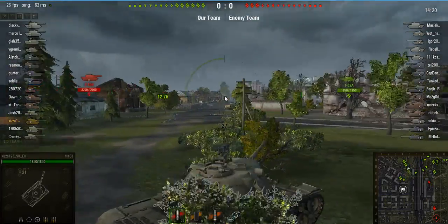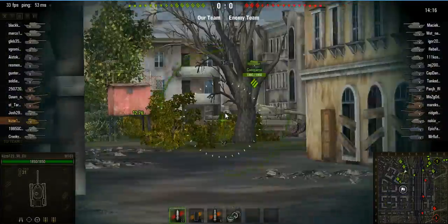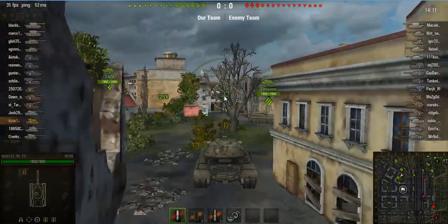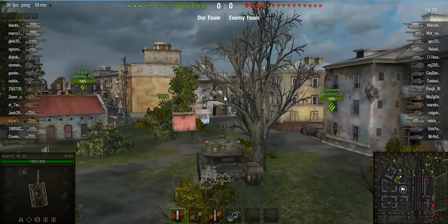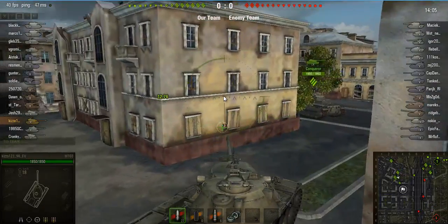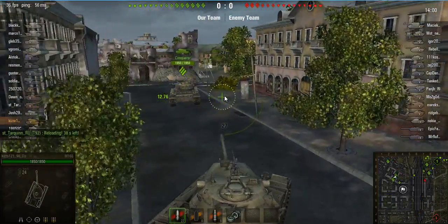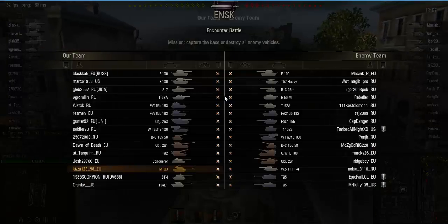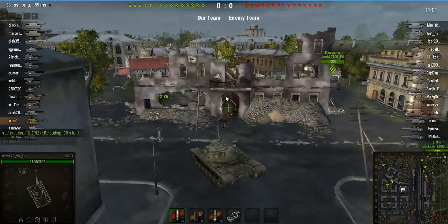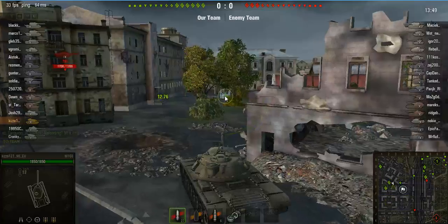I thought the new game mode was pretty nice — I enjoy it, it was good. Nothing like a traditional random battle though. And they're talking about bringing in historical battles in future updates as well, so it should be quite nice to have a look at that. But right now we are in an Encounter battle on ENSC as usual. Seeing as we are a heavy, we are going to go into the town and brawl with the heavies.